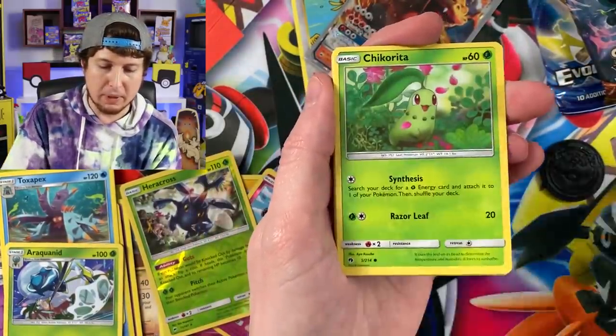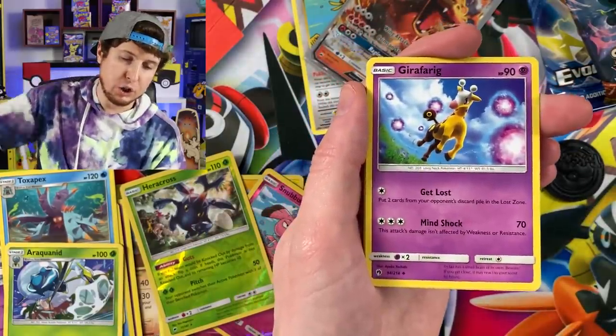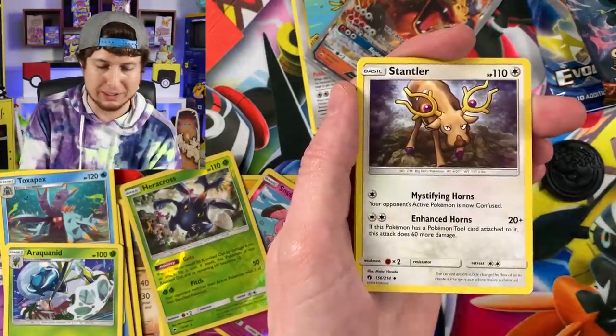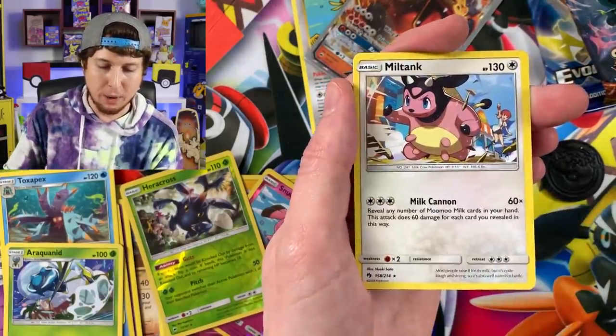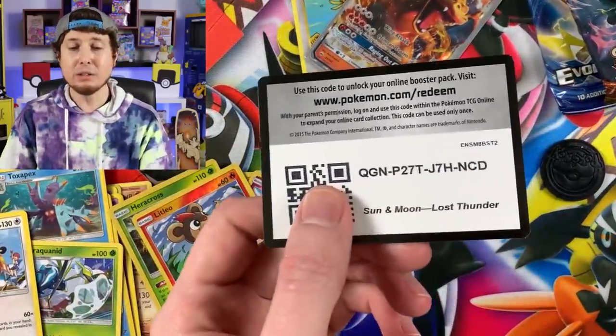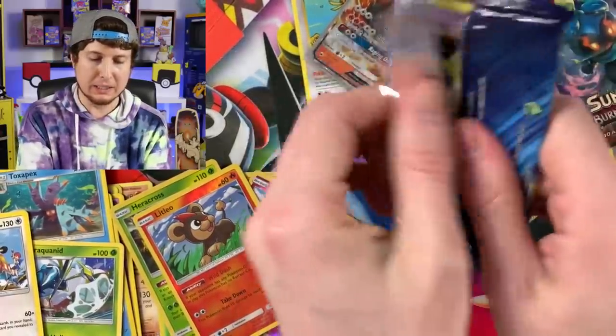Cards from this tin: Larvitar, Carbink, Chikorita, Scyther, Miltank, Girafarig - spelled the same backwards as forwards - Stantler, Litleo, and a Miltank. Code card for all of you. Evolutions - there you are, where have you been? We've been missing you. We could pull a Charizard inside of this one as well - we will have to see. Mega Charizard's also in this, but we want that base set Charizard remake.